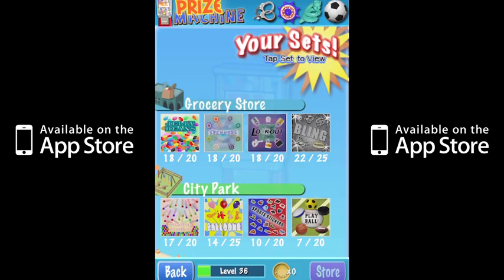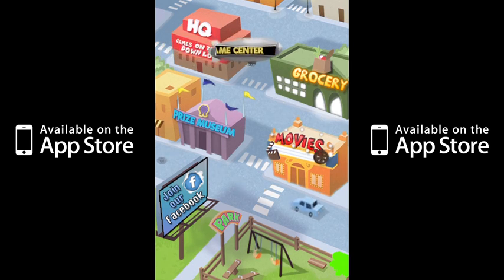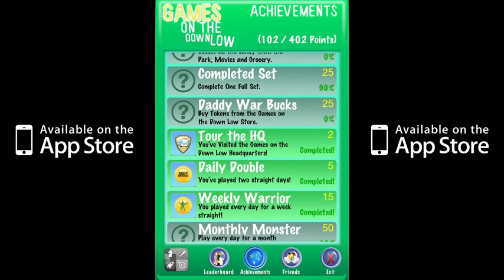Let's visit the prize museum where you can view your sets and prizes. Looks like I have a ways to go to complete this set. You can track your achievements and scores by tapping on the game center blimp. There are lots of fun achievements for you to discover.